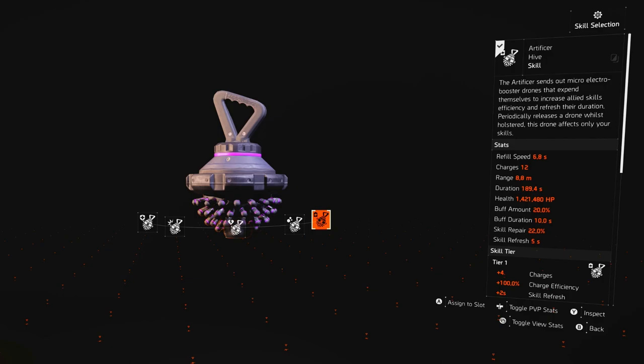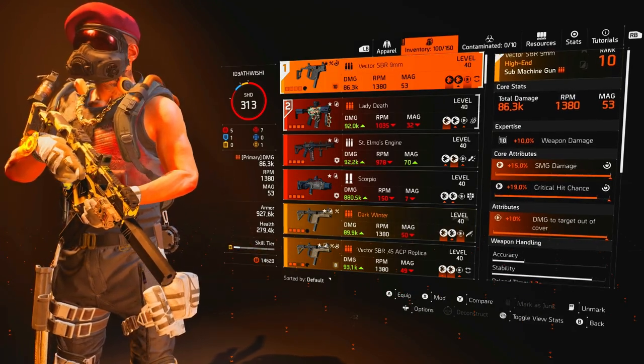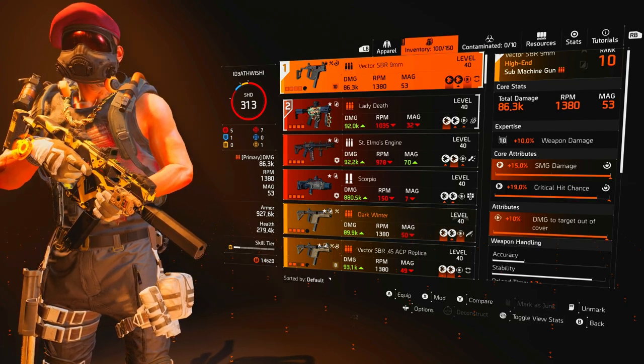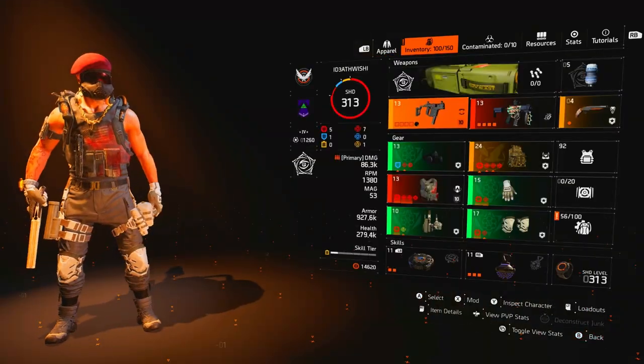I am running the Vector SBR 9mm — my favourite gun — but the main reason is for the RPM. The RPM on this is 1380, standard at 1200, and it's got a huge mag at 53 rounds. The reason it's 1380 is because we've got the Strikers, but we'll go over that in a moment.